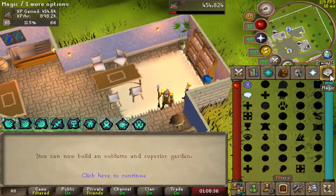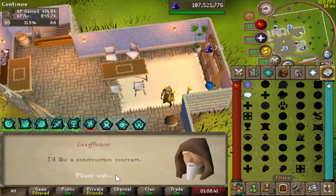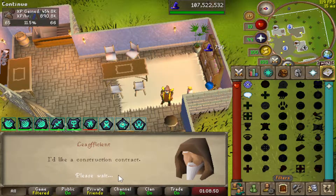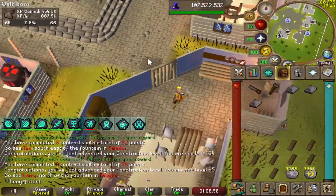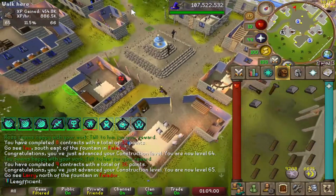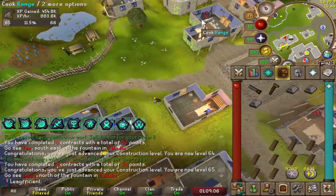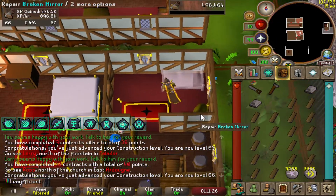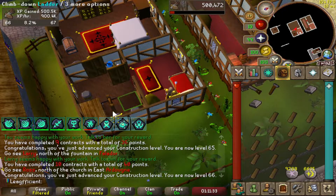There is level 65 construction. We're currently getting about 900k XP an hour, which isn't great but not too bad. I've decided I'm just going to make teak benches in my house - you need level 66 construction for that. I've only done 10 contracts in total but I don't think getting about 1 million XP an hour is good enough for construction. I was expecting to get construction done in a couple of hours, not a full day or two. Once we hit 66, we're going to get to our house, build a garden, and start making some benches. There is level 66 construction, just one more contract later.